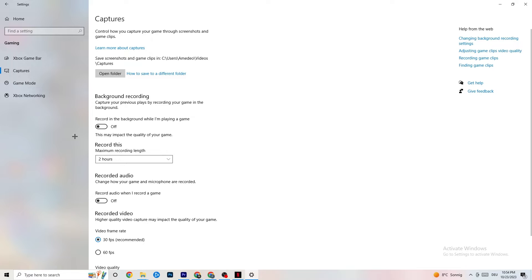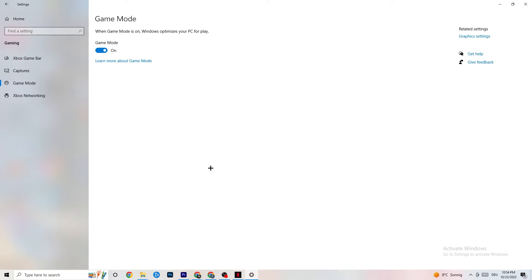Next, click on Game Mode. This one is tricky — I can't generalize and say you should turn it on or off, because it's different for every PC. Try it both ways and see which gives you better performance.